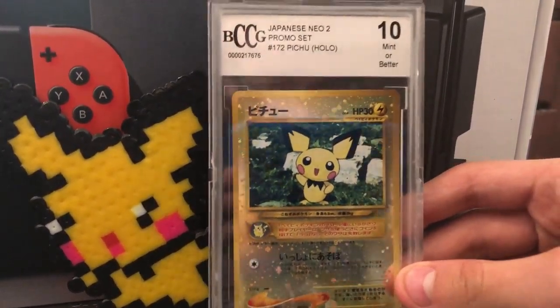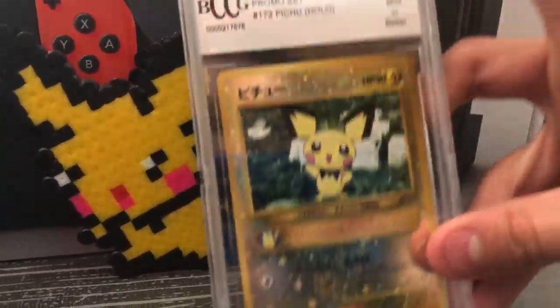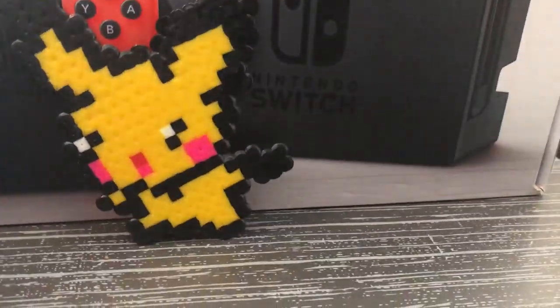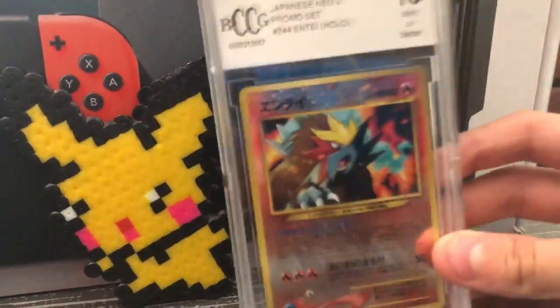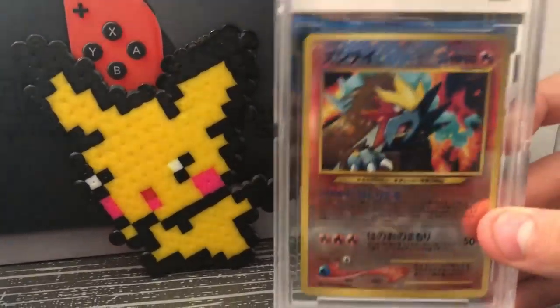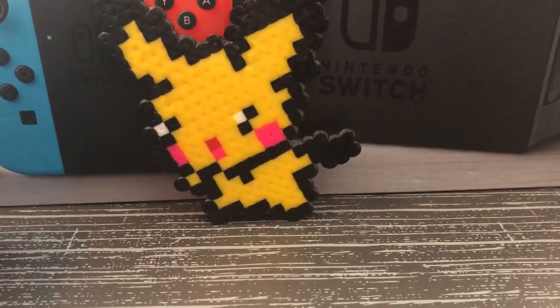If you didn't know, he's probably the worst character, but I was so excited to see him returning from Smash Bros. Melee to Smash Bros. Ultimate. I haven't gone a day without thinking about that game — that game is hype, definitely. And then we've got a PSA 10 NK promo — it's Japanese, just like the Pichu. You can pause the video if you want to look at those.